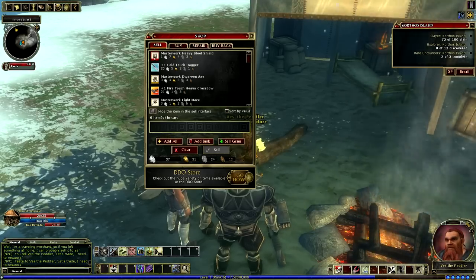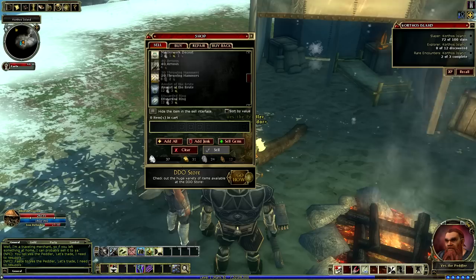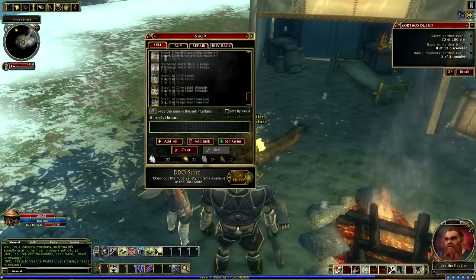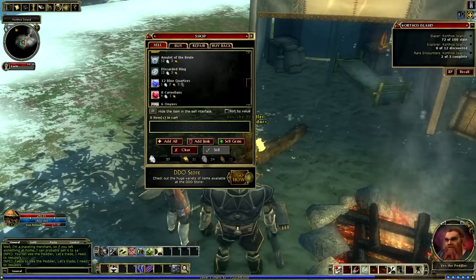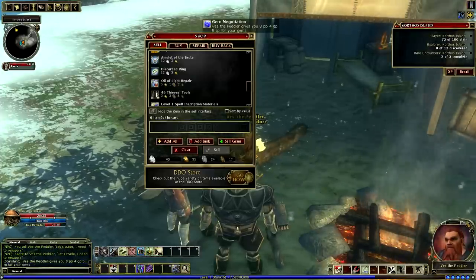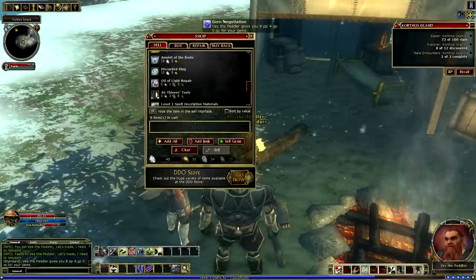Looking at my inventory, it has all kinds of stuff. Some of this stuff I want to keep, and some of it just really isn't for me. The first thing you'll notice is I have gems. I mentioned before that gems are used to sell for money. If you hit the 'sell gems' button, it sells them all and gets you paid out for them.